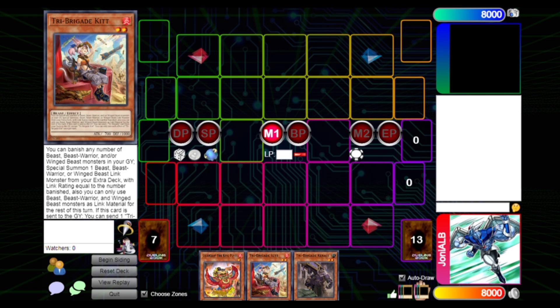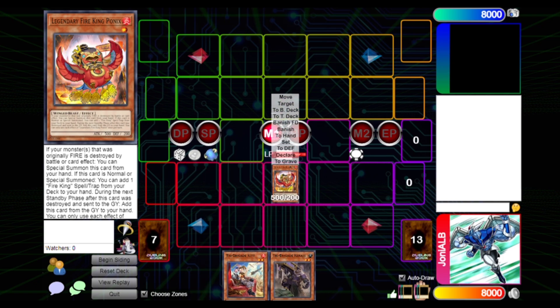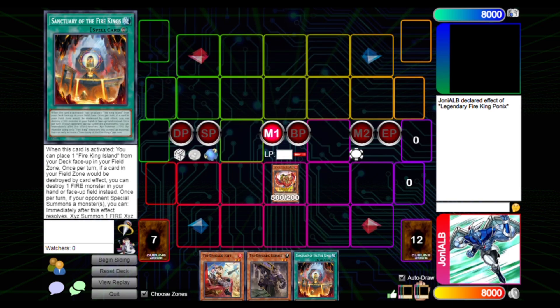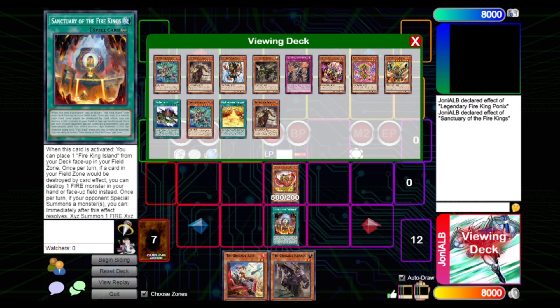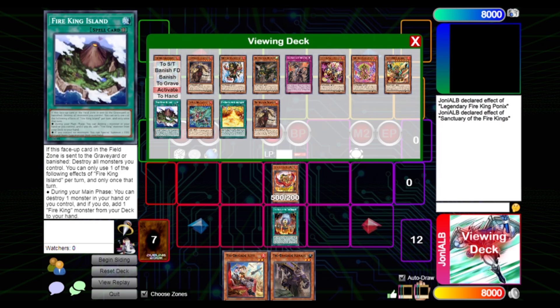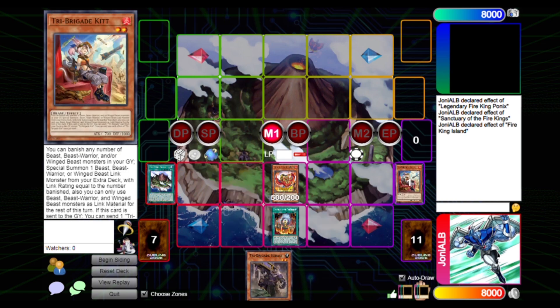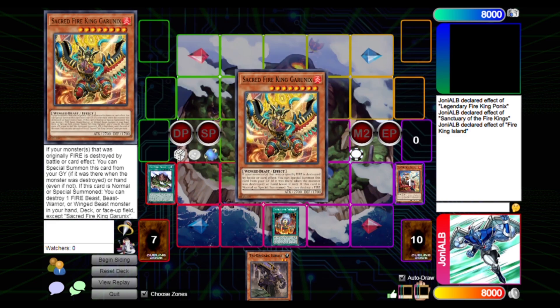Without further ado, let's get to the combo. You don't do much during your turn — mainly you play during your opponent's turn, which is amazing. We start by normal summoning the new Phoenix and activate its effect to add a Fire King spell or trap once it's normal or special summoned. Then you have the Sanctuary, which activates Fire King Island, and Fire King Island has an effect on the field where you can destroy a Fire monster you control or in your hand to add a Fire King monster.